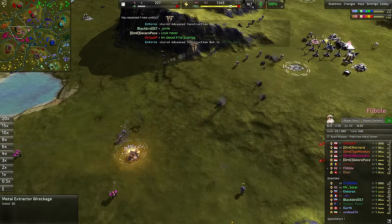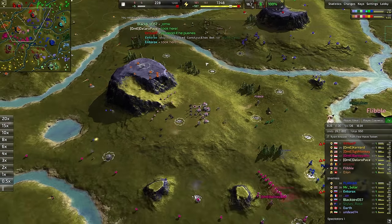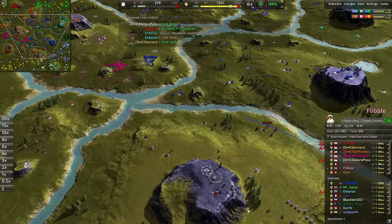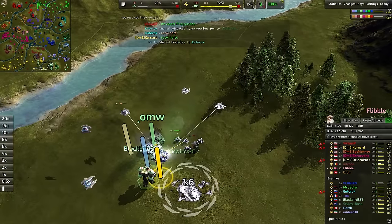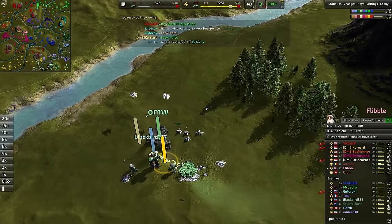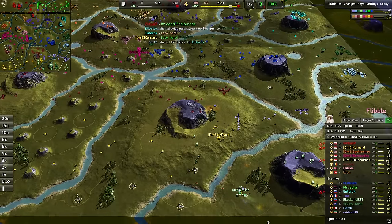Single metal extractor goes down, maybe a second one — yeah, there we go. Two mexes down, three, four. Not sure if that really justifies the amount we sacrificed in pawns right there, but at the very least it is something better than nothing. A couple of grunts step forward — not sure why we're not capturing those tanks. A little bit more cost-efficient to capture your enemy's units rather than resurrect them or reclaim them. But either way, those tanks will be dealt with.